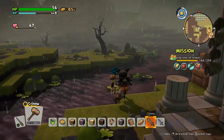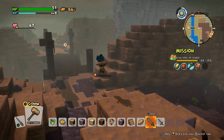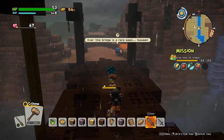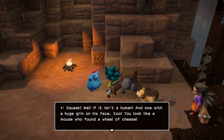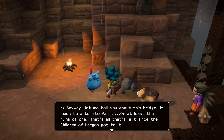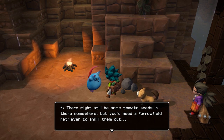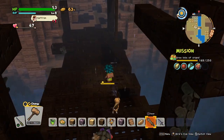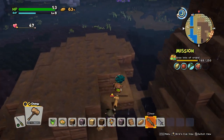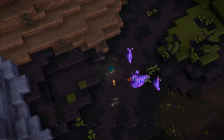I guess we should probably go talk to that mouse on the other side of this bridge, because it says it has a question mark, meaning something's up with it. 'Squeak! Well, if it isn't a human, and one with a huge grin on its face too. You look like a mouse who found a wheel of cheese. Anyway, let me tell you about this bridge — it leads to a tomato farm, or at least the roots of one. That's all that's left since the children of Hargon got to it. There might still be some seeds there somewhere, but you need a Furrowfield retriever to sniff them out.' Oh, they're getting jacked up by the bramble — that's amusing.